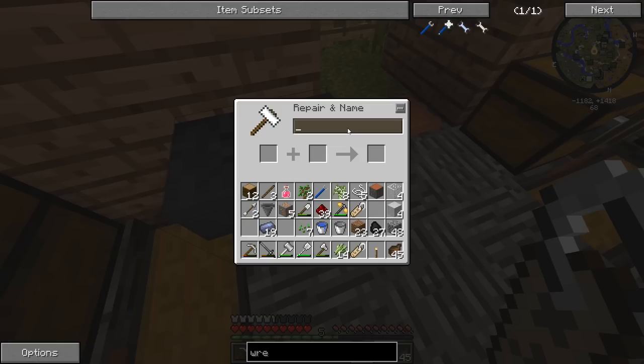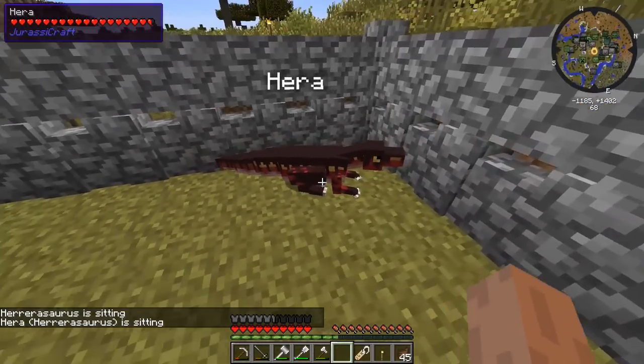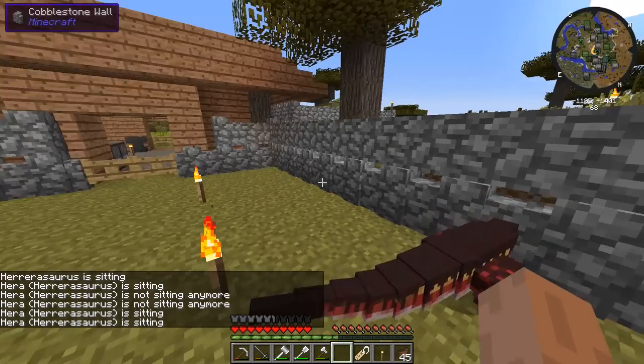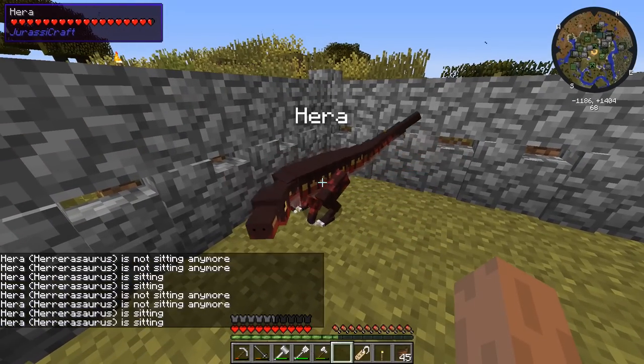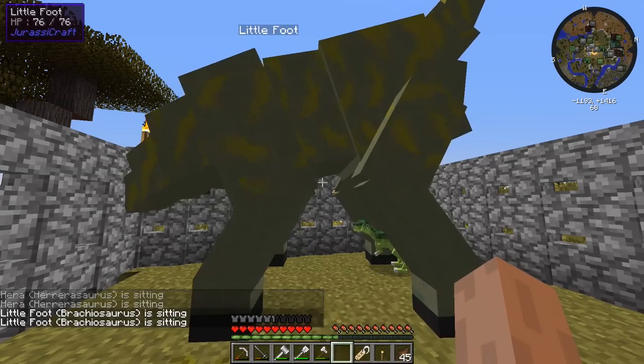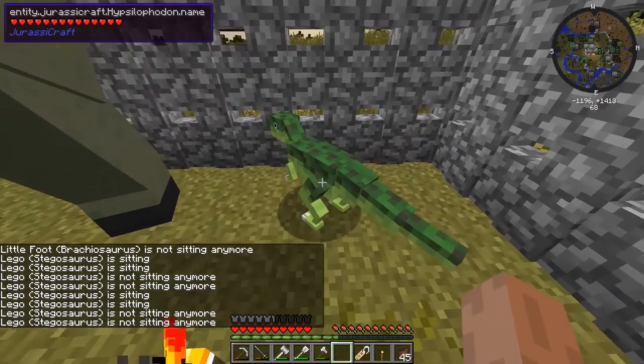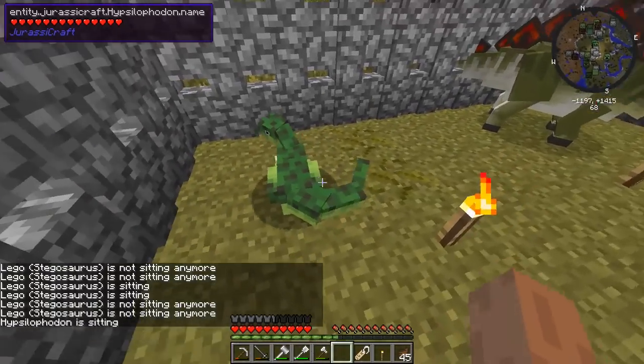Name tag time - I think we had the hererasaurus first. Let's put the name tag on her. A commenter said to name the female hererasaurus 'Hera' - apparently Hera is the wife of Zeus, which ties in nicely with 'hererasaurus.' It's a female, so it works. Here's Hera the hererasaurus! Oh my god - she has a sitting animation. Do other dinosaurs have that? Let me check - little foot isn't sitting, the stegosaurus doesn't seem to have it, but the hypsyliphodon has one too! So cute!